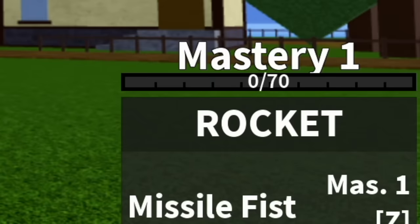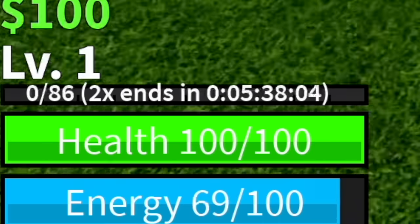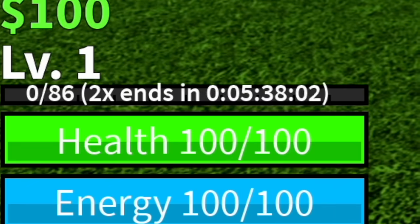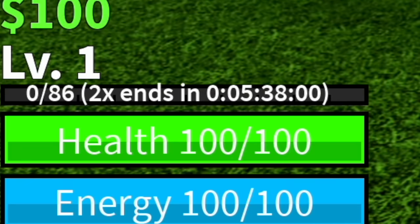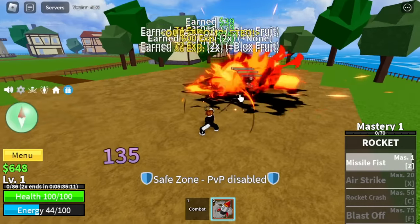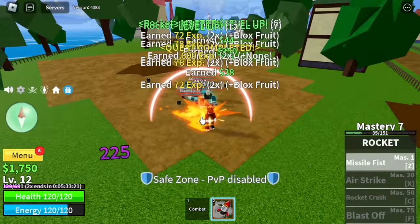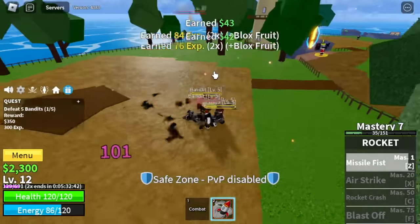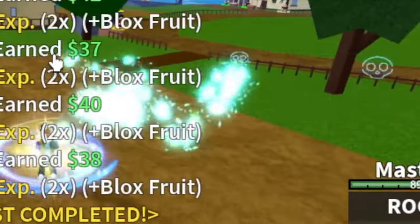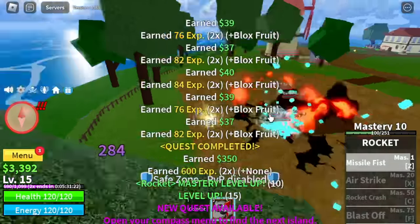So for the first skill, we have the Missile Fist. And one more thing, I've already used all the free codes and it gave me like 5 hours and 38 minutes. So we will try to reach 2nd Sea with just that given time. So guys, we're going to stay here until we reach level 15. We're going to take advantage of this 2x experience and the pirates. As you can see, it's kind of laggy. The effects are delayed, but it's fine guys.